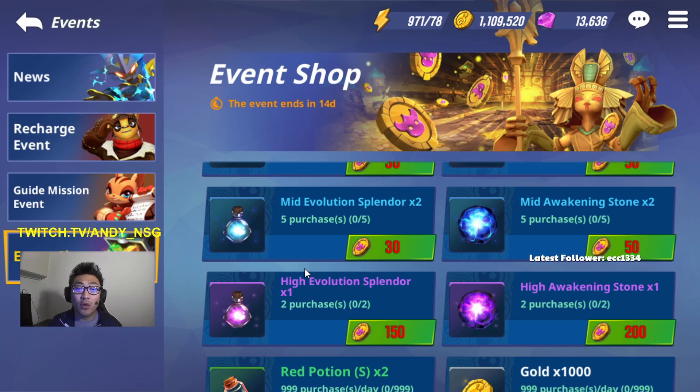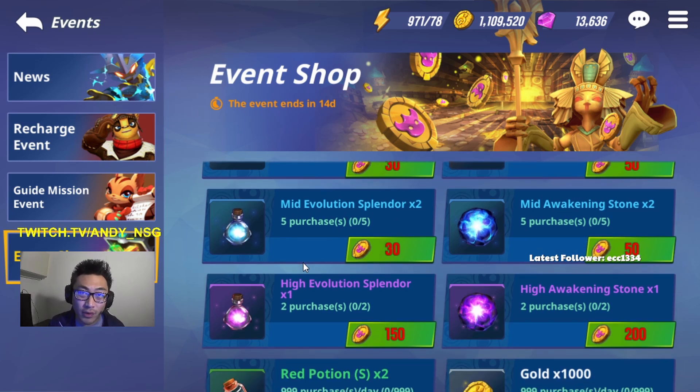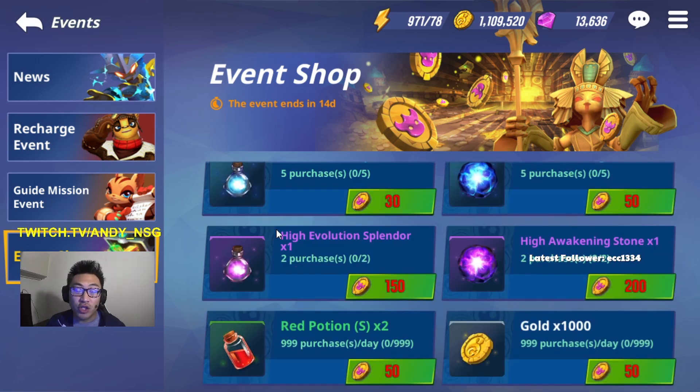The fourth on the list is going to be the Evolution Spenders and the Awakening Stones. The reason I'm not buying these first is because they are limited for the whole two-week period. You're going to purchase them five times and two times for the mid and high Evolution Spenders, and the same thing with the Awakening Stones. Since it is limited, it is not a priority — you can buy it whenever you want. But it is 100% worth it if you need to awaken or evolve a unit. Just purchase it and don't worry about efficiency — it's 100% worth it.